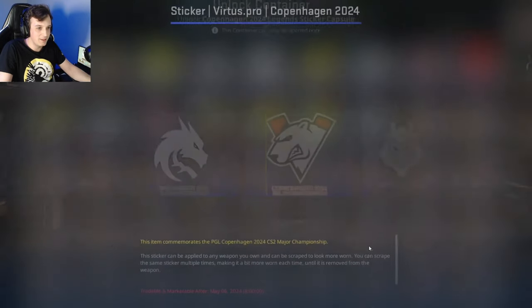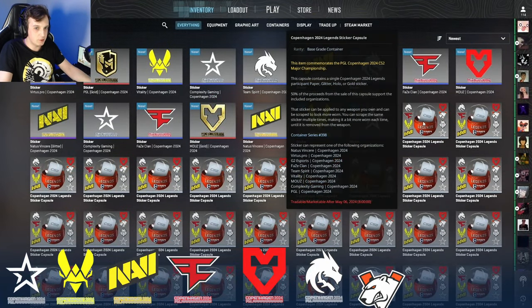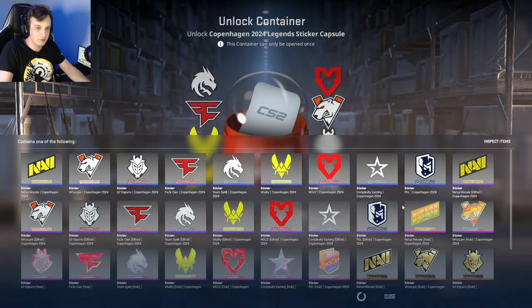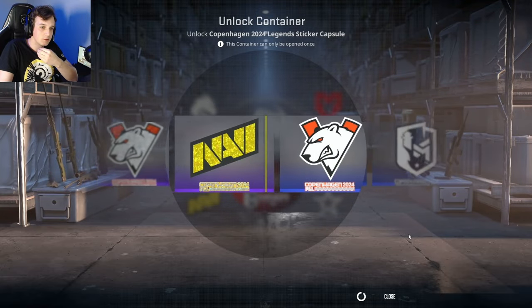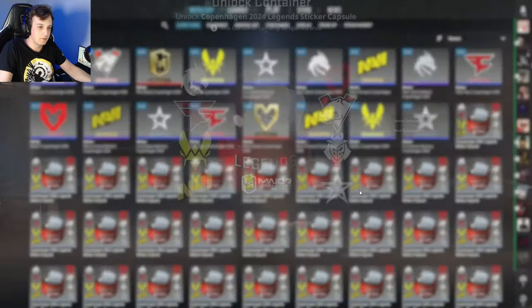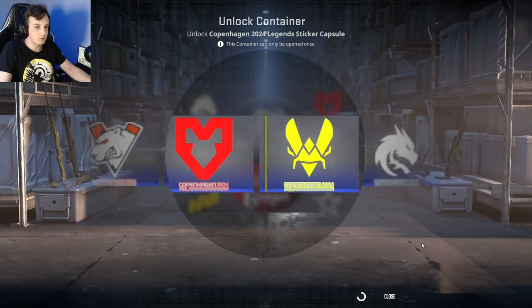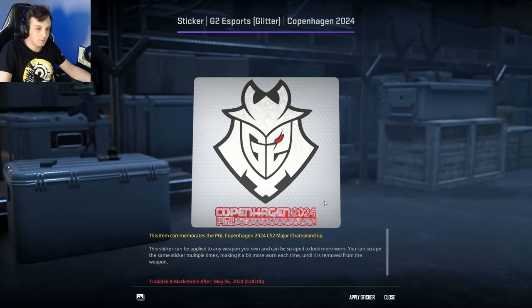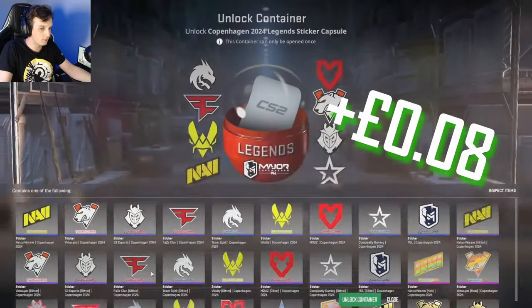There's the VP! And that puts us down to just G2 and the paper PGL sticker, so we can do a sticker scraping of those. Almost got that PGL — capsule number 18. Wrong kind of G2, but I'm not going to complain about the glitter. Of course I wouldn't complain about the glitter — give me more of those please!